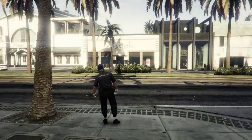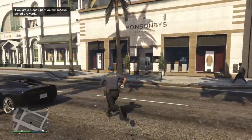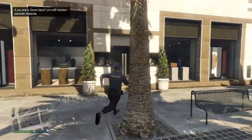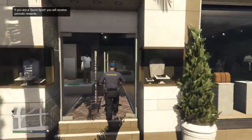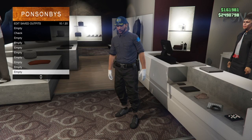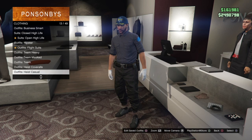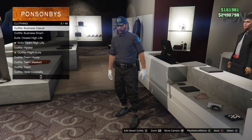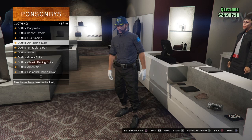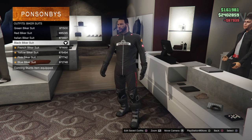From here, you just want to go into any clothing store that you're next to. Go to the lady at the front, go to outfits, and then choose the biker outfit. It's going to be called biker suits, and then you're just going to go to the black biker. And that's it.